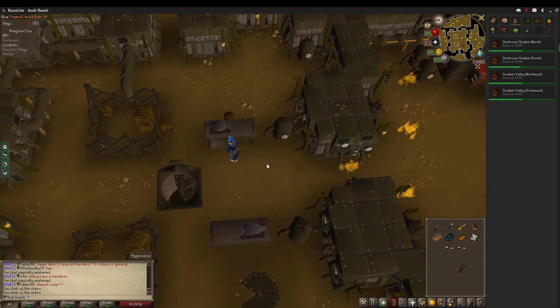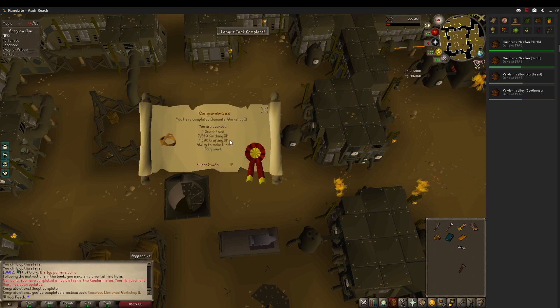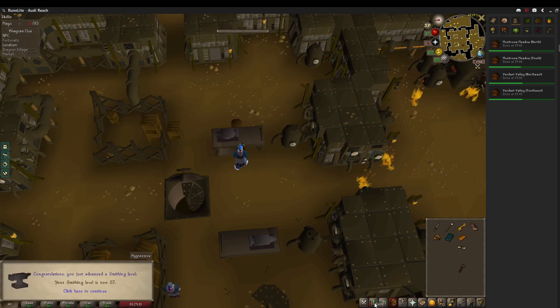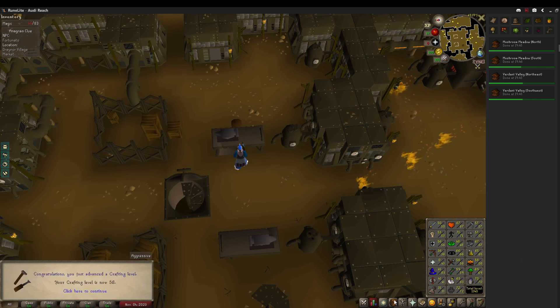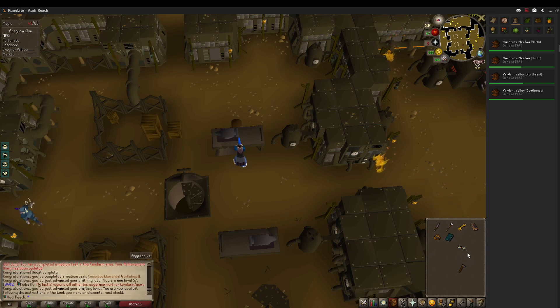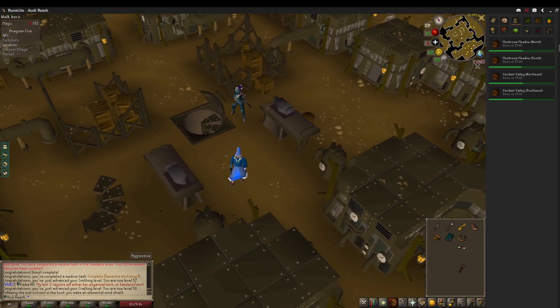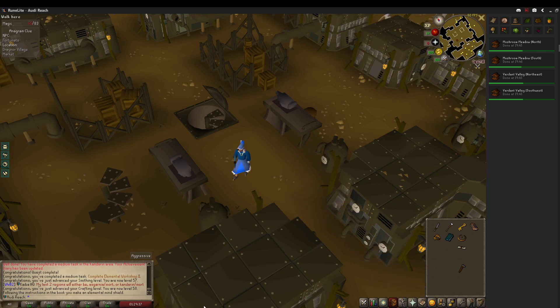With this I should be able to complete Elemental Workshop Part 2, and I can also make the Mind Shield, which will be our best-in-slot magic shield until we get to the Wilderness. It's only got a defensive bonus though, so I believe the best magic attack shield is the Broodoo shield from Karamja, which does have a bunch of tasks associated with it, so I might knock those out after questing.